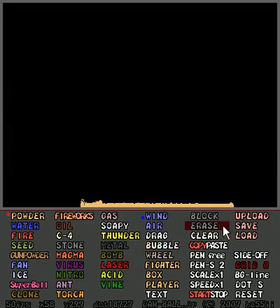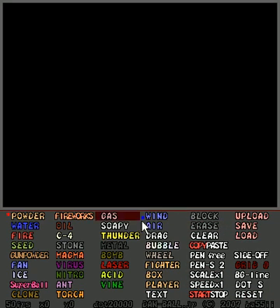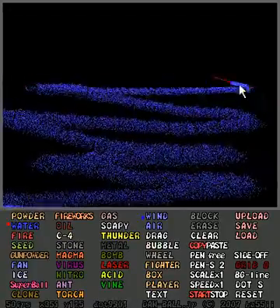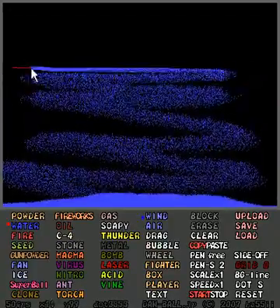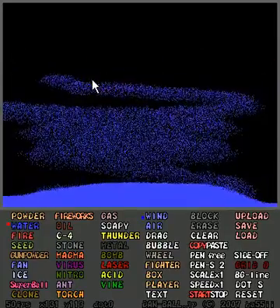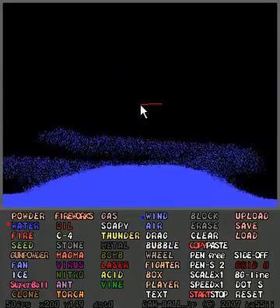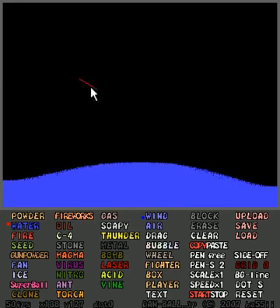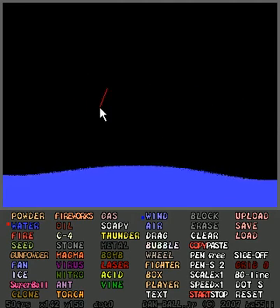You can do stuff like — let's go ahead and clear. What I had just done, I'm going to create a lake. This is water, and it has elements similar to water. This is the maximum number of powder pellets, I suppose, you can have on screen.